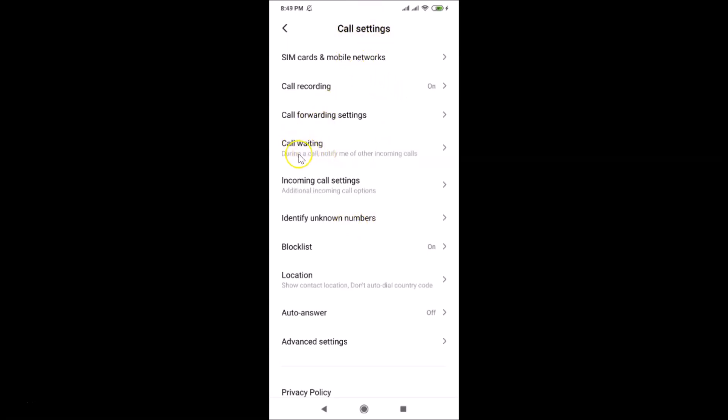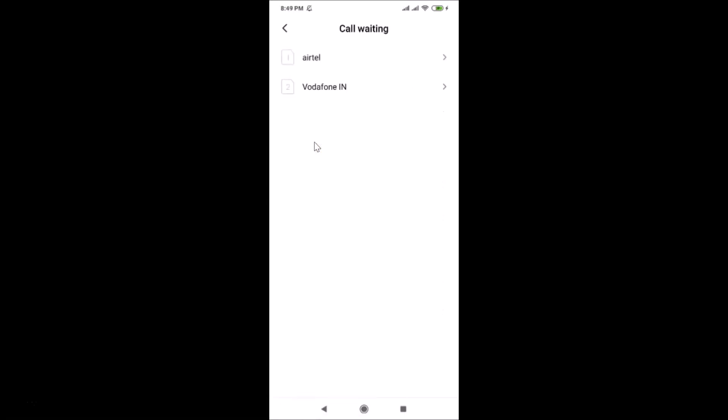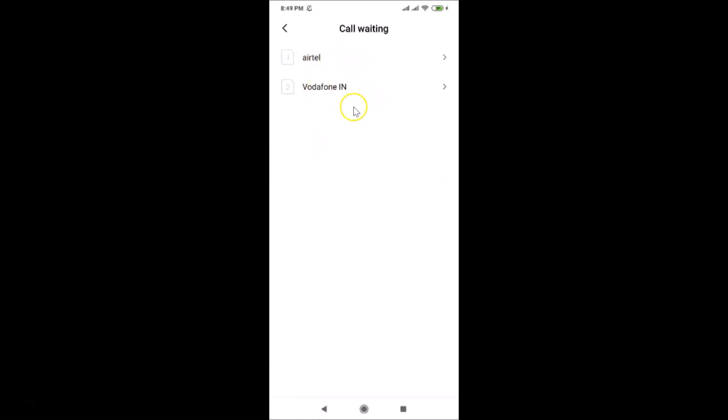Here you can see the call waiting option with the message 'During a call, notify me of other incoming calls.' Tap on Call Waiting. Since this device has two SIM cards, it will ask which SIM you want to enable it for.